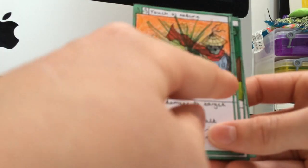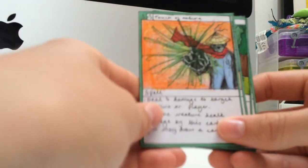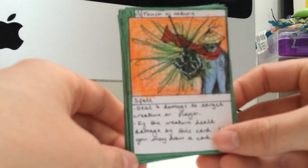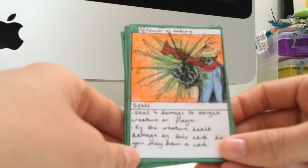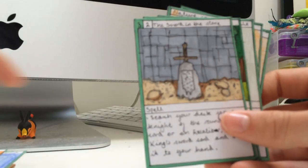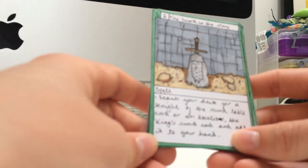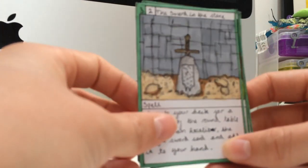Here we have Touch of Nature, sort of inspired by World of Warcraft with the Panda. It's a spell where you can deal 4 damage to a target creature, and if that creature dealt the damage this way dies, then you can draw a card. Here we have Sword and Stone, a spell that lets you search your deck for a Knight at the Round Table or an Excalibur card and add it to your hand.